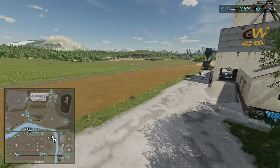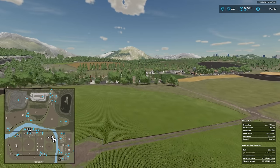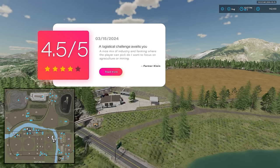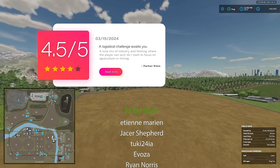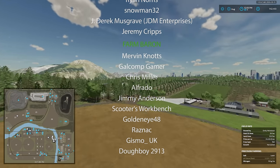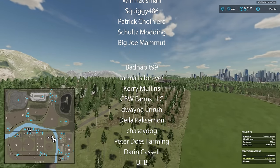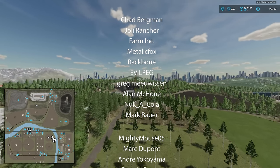That is going to do it for the Evergreen Valley map. I'm going to give this map a score of 4.5 out of 5. It's got some really cool productions, and the mining is very interesting — the way you have to get product out of the mine and the way it produces electrical energy that you then have to distribute is unique and likely to offer a genuine logistics challenge. You'll need to get electric energy up and running at the recycling center first, then use that to get the mines running, which then produce more electrical energy to get your other productions operational.